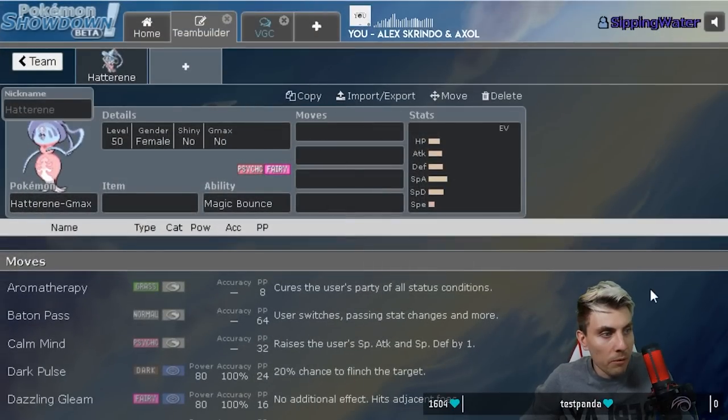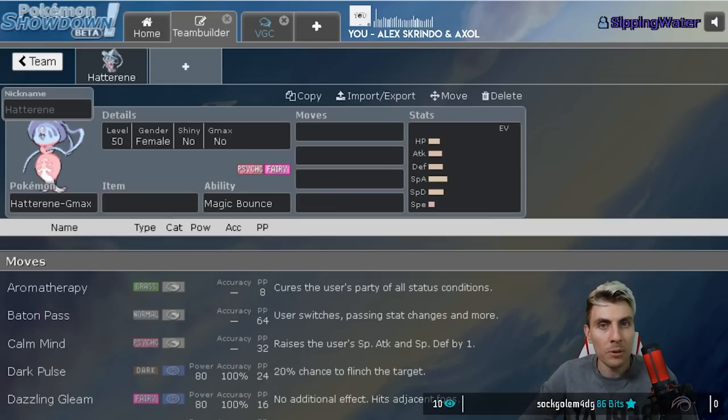For tonight, a little bit of direction: we're going to start off with Hatterene, build around that, and take a look at some reasons why. We'll look at what we're going to put with it to support it, what we're looking out for in this format so far regarding threats, and what we have to consider when building teams. Hopefully it's helpful and we come up with something good.